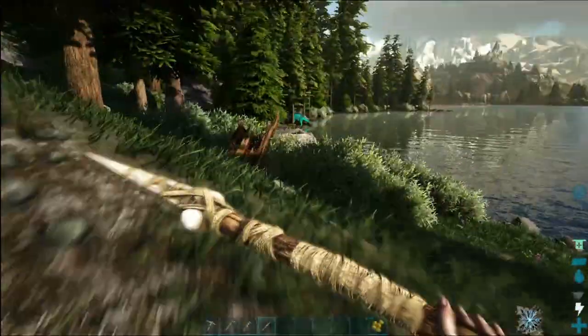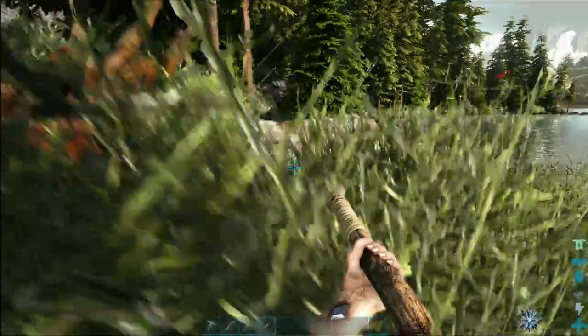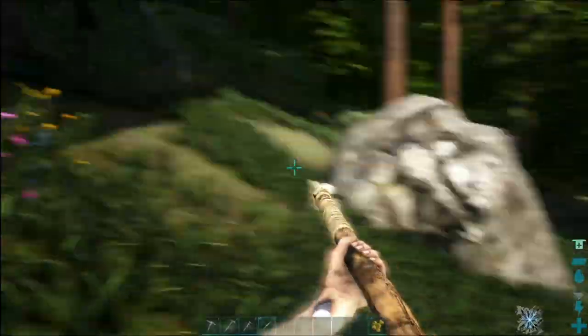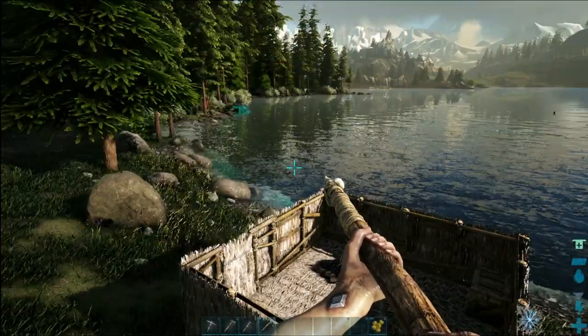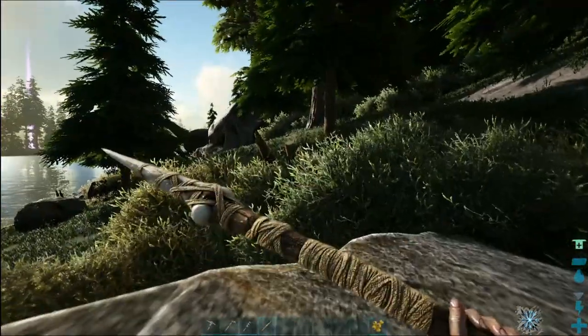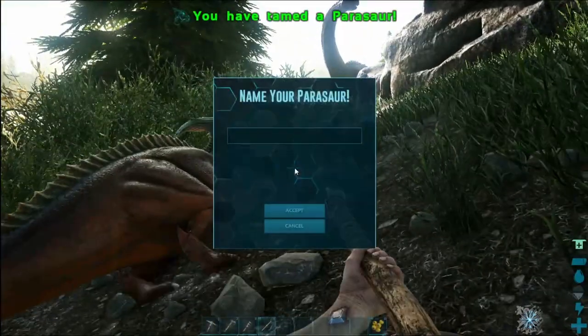We got a blue one over there and a red — that's an alpha Pteranodon. I'll just go ahead and not aggro that and not ruin my day. Where'd the fabled go? You can see here we built up a nice little house during the night, just to get myself set up. We'll put a roof over it and that should keep things from aggroing on me when I'm inside.